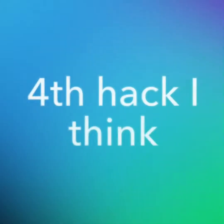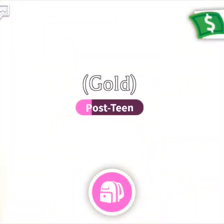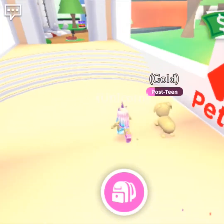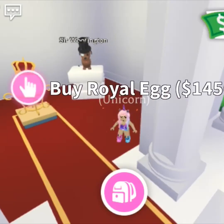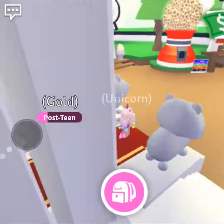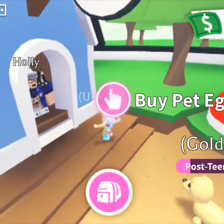Fourth hack: for this next hack you're going to need a dog. Go to the lovely nursery and select pets — the red option. There's a vendor there who sells pets. If you already have one, or if you have 600 dollars, you can just buy an egg.